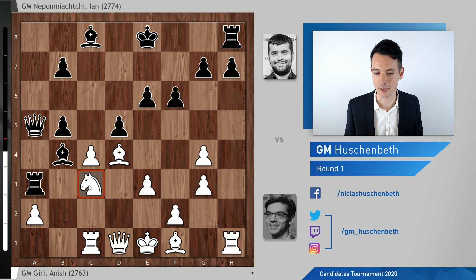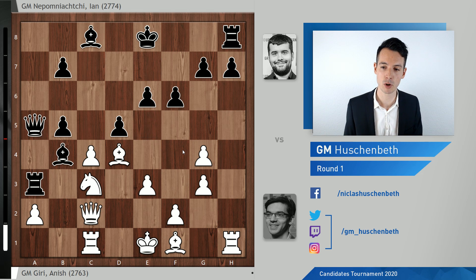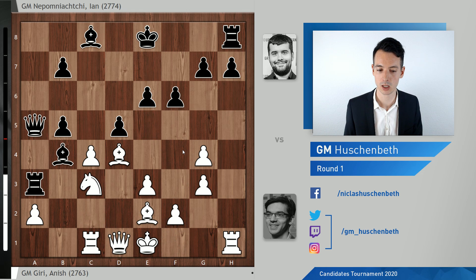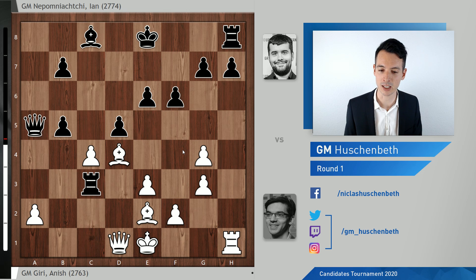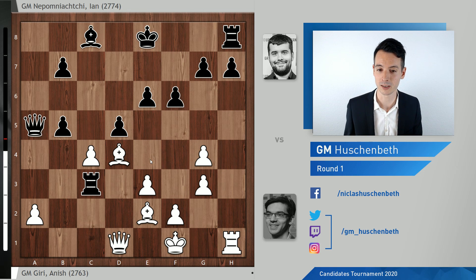Now white cannot really save this knight anymore. If you play a move like Qc2, then black goes e5 and the whole white position collapses — this does not work. So Giri played Be2, Bxc3, and now Rxc3, Rxc3, and Kf1 — all of this still blitzed out by Giri. Now he has sacrificed the exchange, but he's hoping to get a lot of play with his bishops, especially the dark square bishop on d4.